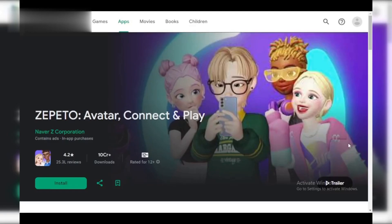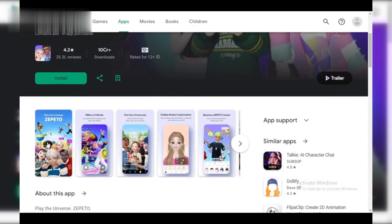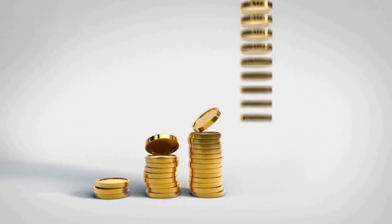Step 1: Daily Rewards. Open Zepito Daily and tap the gift box on the world map. You'll get free Zems or coins. Don't miss out — it refreshes every 24 hours.